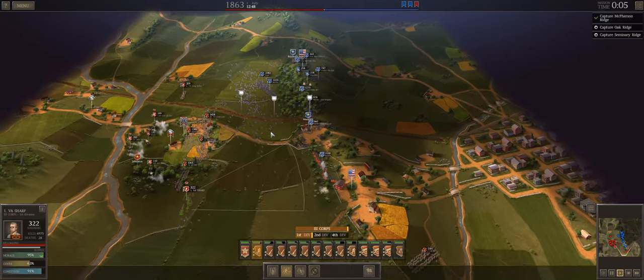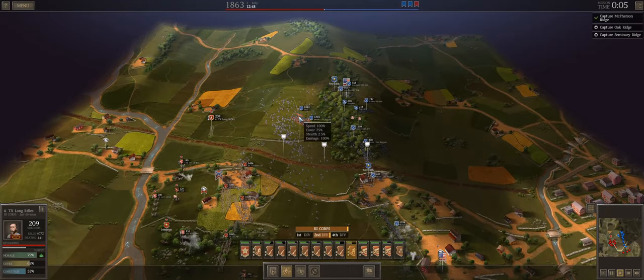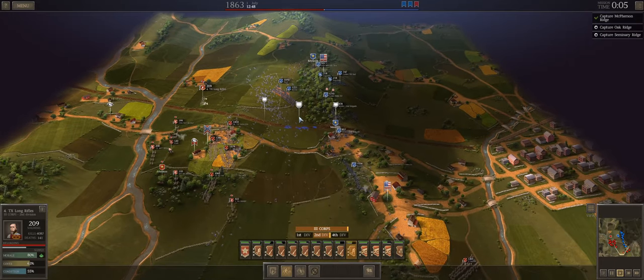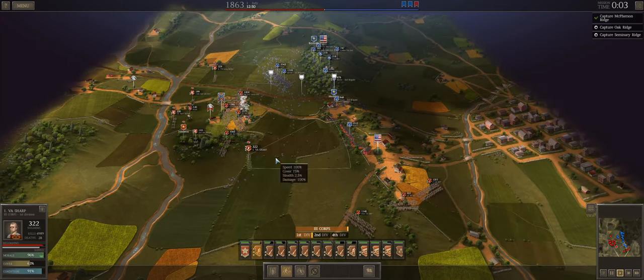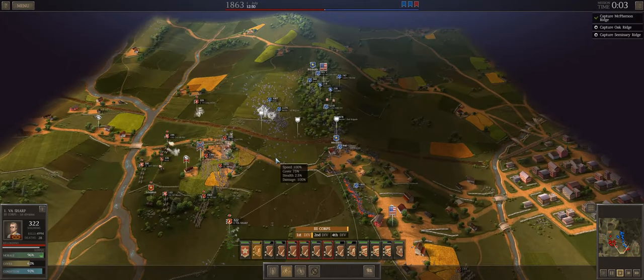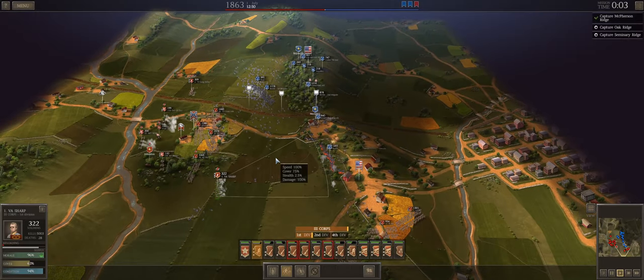We're already battering Baxter into submission. Union attacks from the north have really started to ease off just because we've whittled them down so much — it's kind of hard for them to do anything else, honestly. We've wrapped the Union flank; I feel confident we're going to take McPherson's Ridge again. It's expensive — this has been an expensive episode. We've really suffered trying to hold them back, but ultimately the expense has been worth it and we've done pretty well. Some units are more battered than I'd like, and casualties in 3rd Corps are really high, but for a vanguard that's kind of always the case.